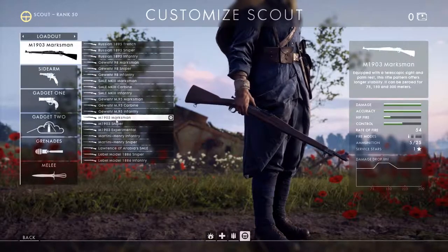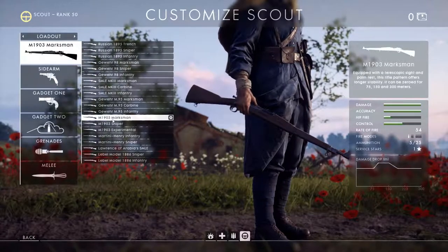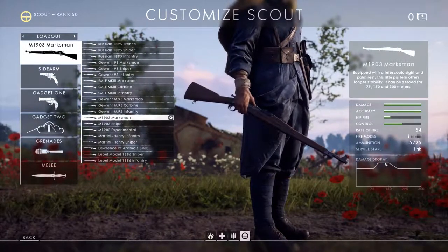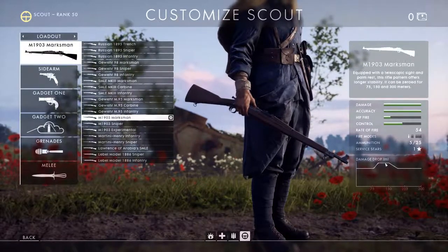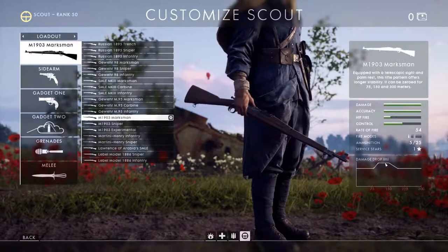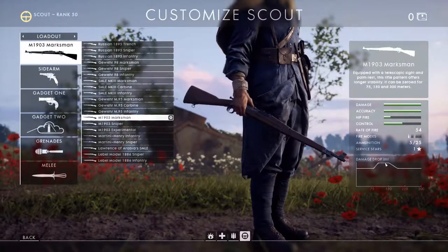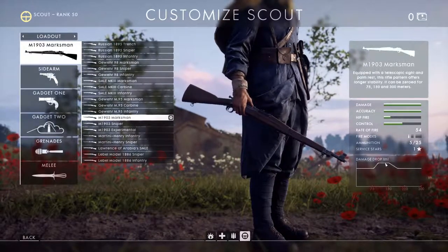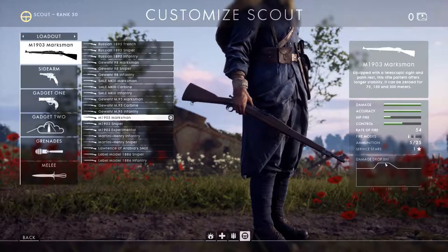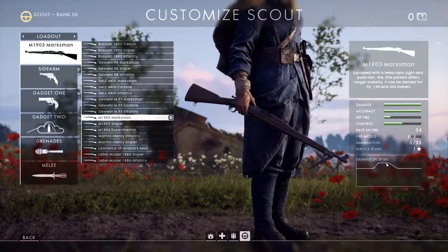The M1903 is a similar rifle to the others, aside from the experimental variant. The marksman and sniper variants are much the same as other scout rifles. It has a sweet spot between 100 and 150 meters — the longest-range sweet spot for one-hit kills available. The M1903 also has slightly lower drag than the others and a good velocity of 820 meters per second, making it the long-range rifle of the bunch. It has a magazine of 5, a rate of fire of 54, and deals 80 damage normally with a one-hit kill in that sweet spot.